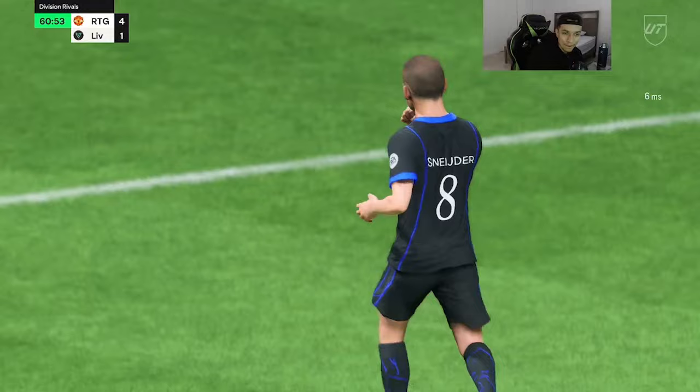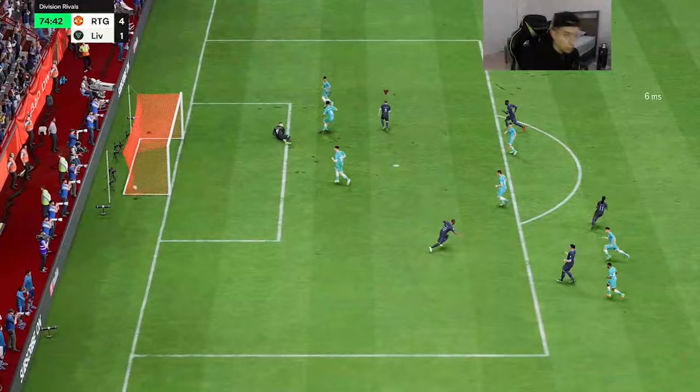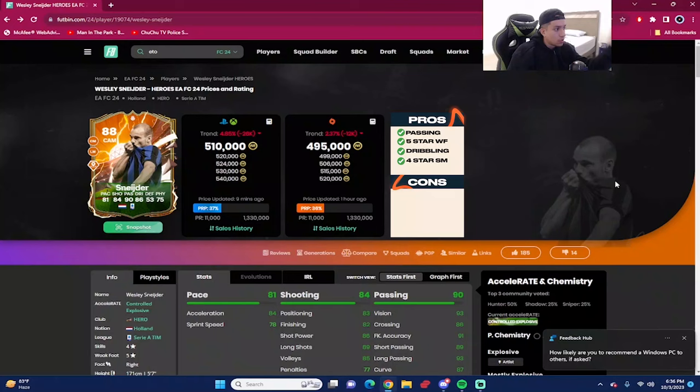Very nice dribbling — that left-stick dribbling using the LB button, or L1 on PlayStation — great stuff! And another good finish. He doesn't move the goalkeeper but we're still able to put it in the back of the net. I thought he was going to go far post but we'll take that finish. And that concludes the in-game portion of the player review.